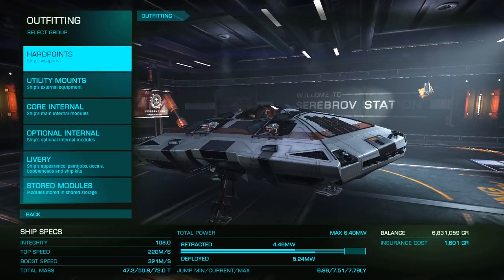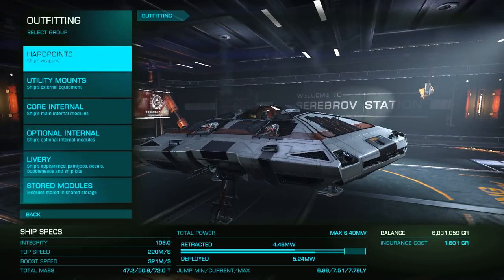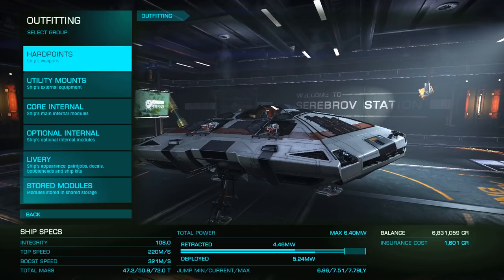First, let's look at outfitting a Sidewinder for this. While you can use any ship in the game, with the higher the jump range the better, I'm going to be using a Sidewinder as this is the starter ship.